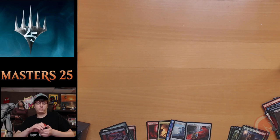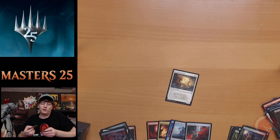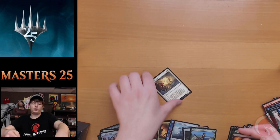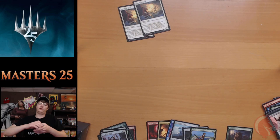On to pack six. We got Blood Moon already so I can't complain. Squadron Hawk number three — I'm gonna keep a Squadron Hawk count throughout this entire stream. We're at Squadron Hawk number three. Just in case you want to play full box sealed with Masters 25, you have three Squadron Hawks. Corsair of Crufix is our rare and Act of Heroism is our foil. I'm actually going to start a separate pile just for Squadron Hawks — let's lay them out across the front.